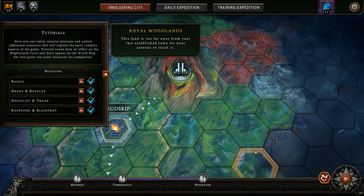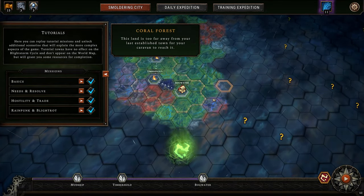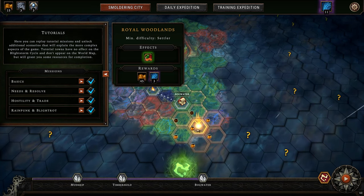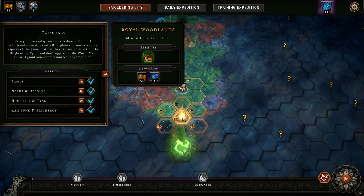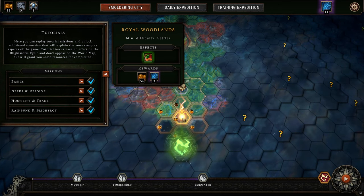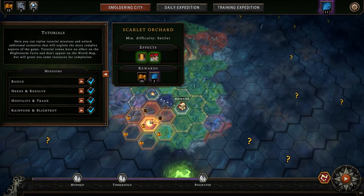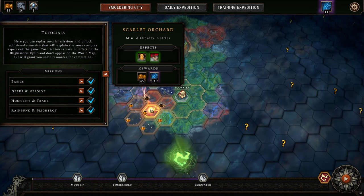That is the fourth and, I believe, final tutorial. Next, we're going to continue making our way toward the bronze seal — possibly by doing the Royal Woodlands again, or maybe the Scarlet Orchard. I'll make that decision between now and next time. Thank you very much for watching, and I hope to see you then.